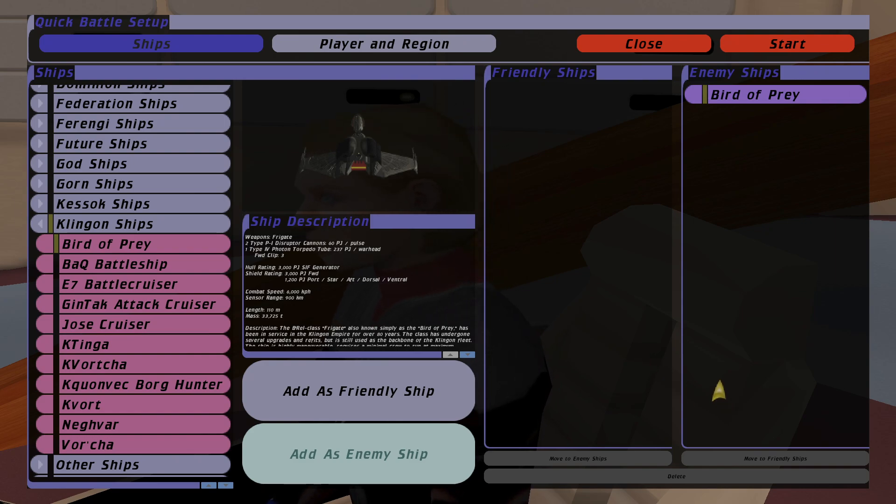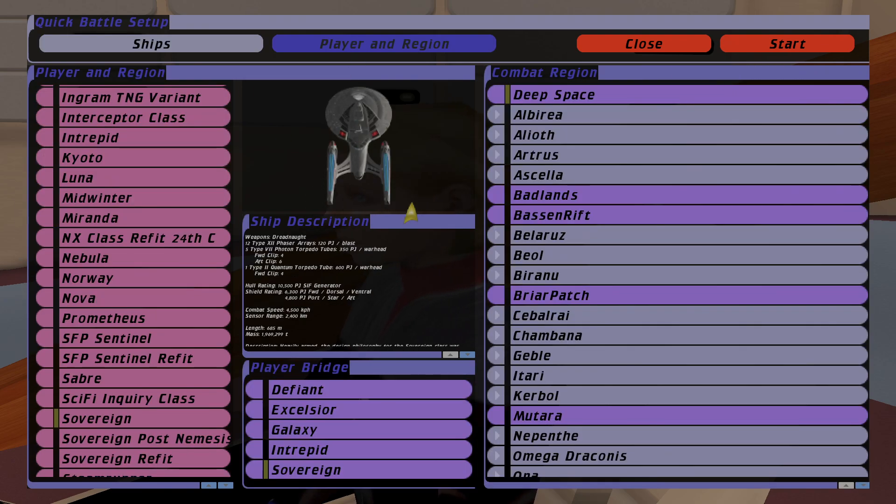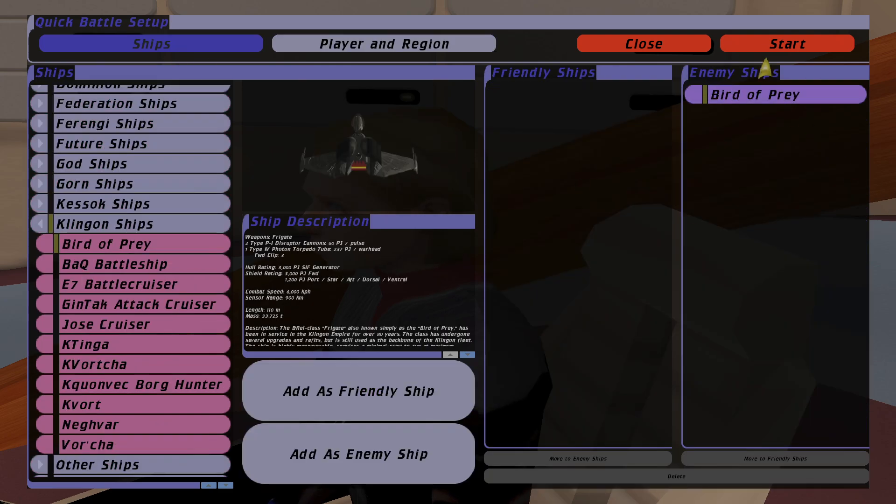Hello everyone and welcome back to my channel for another gameplay video of Star Trek Bridge Commander Remastered. In the last video I posted we did the Enterprise D versus several Birds of Prey. We're gonna do a similar video except this time we're gonna be playing as the Sovereign stock class — not a refit or anything — and we'll see how many Birds of Prey the Sovereign can take out. My opinion is that the Sovereign will do better than the Galaxy, reason being she's a lot more maneuverable and she also has quantum torpedoes, so let's see what she can do.